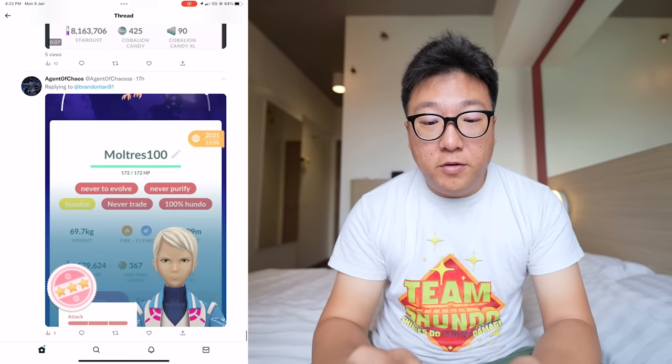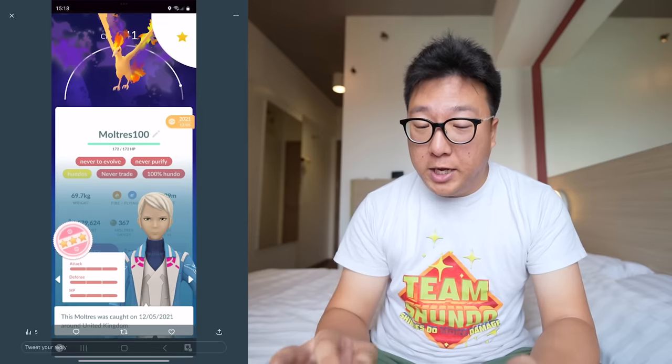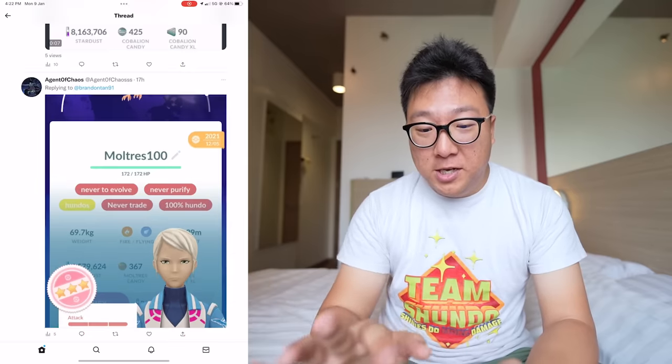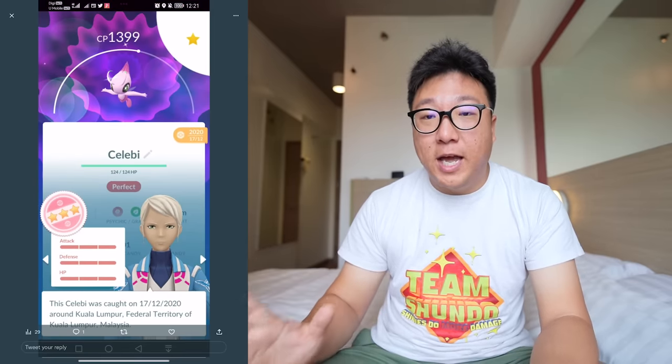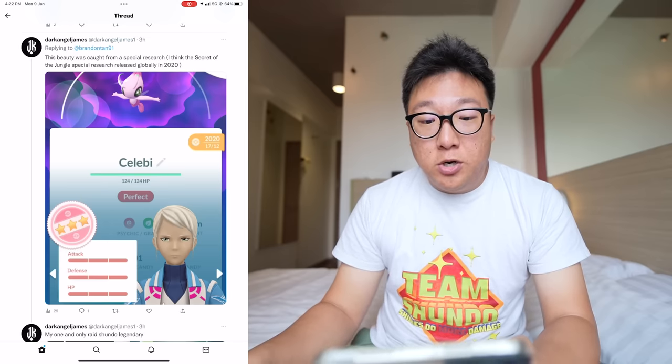We have scrolled to the very bottom of the thread already. I've shown you guys a lot of really amazing ones. Also spotted a Hundo Shadow Moltres, and something really interesting to end off with — a Shundo Celebi from Dark Angel James. Amazing to actually see all these Shundo Legendaries and some Mythical Pokemon too.